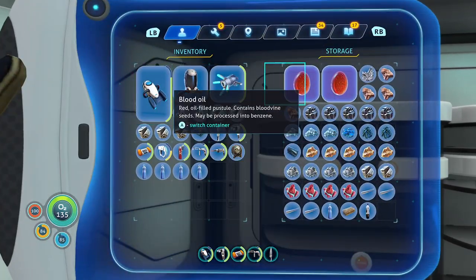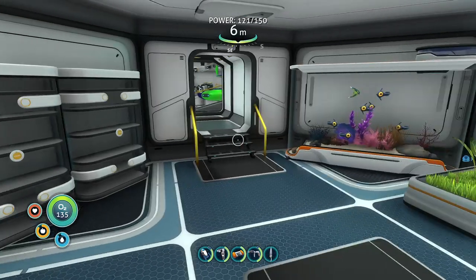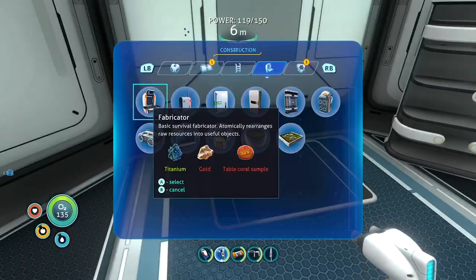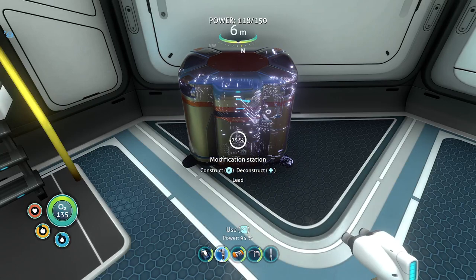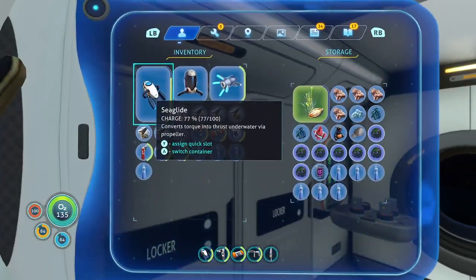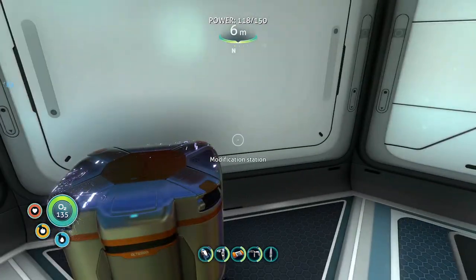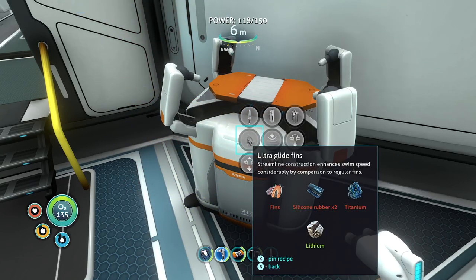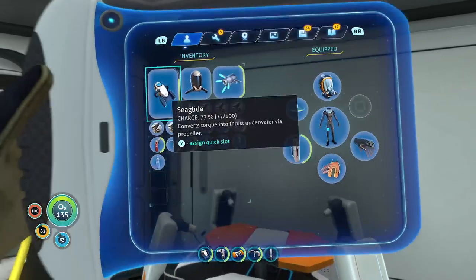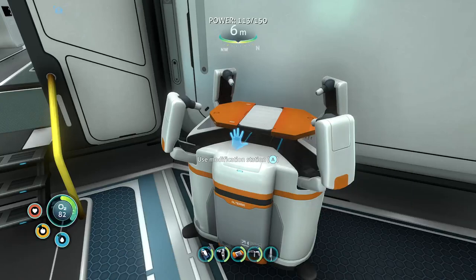Okay, I was just in there. There's titanium. The modification station — I don't have lead on me. Great. Sit in here? No — here, yes. Done. Done. Nice.